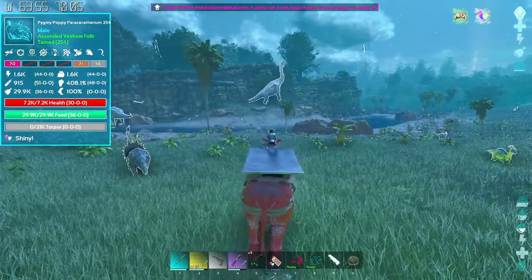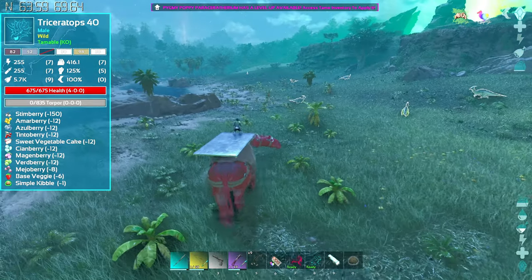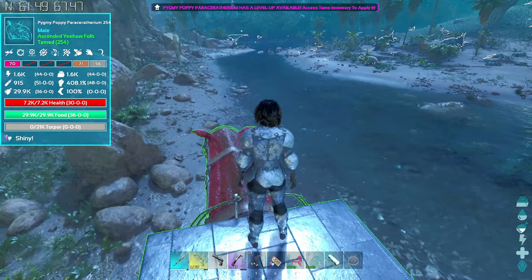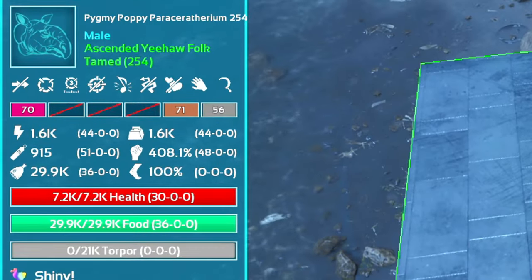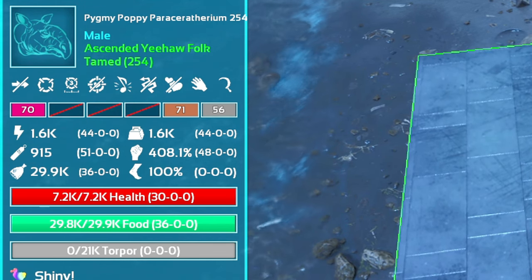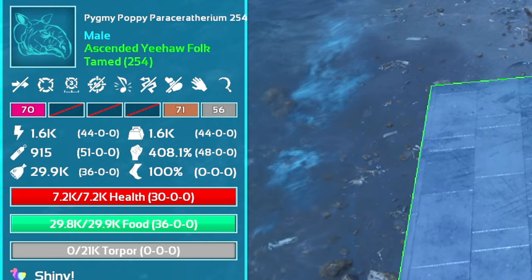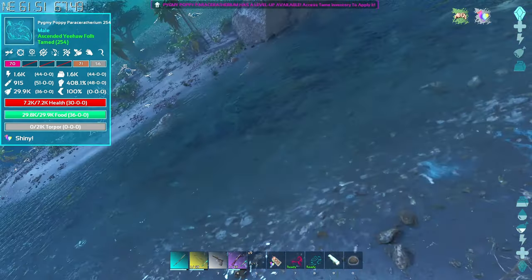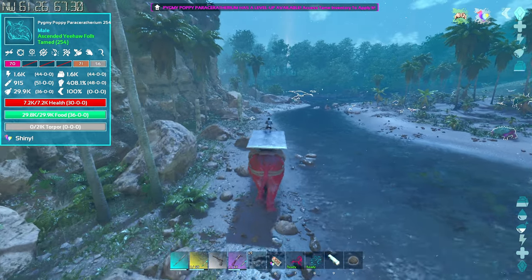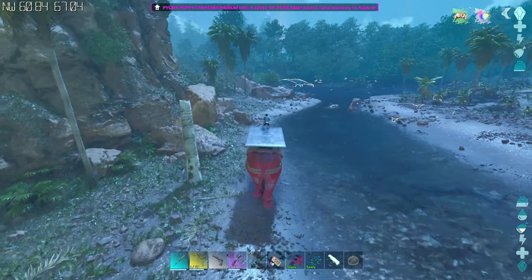My character looks pretty funny on there. Oh, he's so fast — look how fast he is! Okay, that's fun, that's great. But we also have a platform saddle — I want to see what this looks like on him. Look at how little it is! Oh my word! Let's go find a full-size paracer so we can compare sizes. Let's actually look at his stats. He has 48 melee — honestly, not bad. 44 in stamina. 44 in weight — could be better. 30 in health. That's the thing where he's not as strong; the health is lower. That's fine! A little lower health is natural — it's normal!